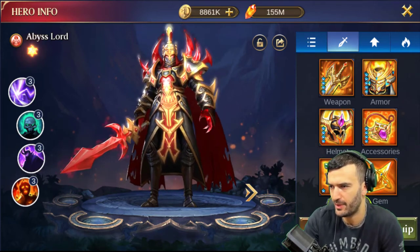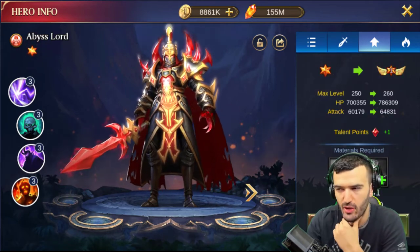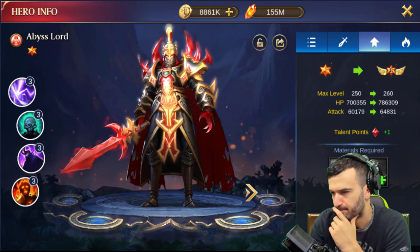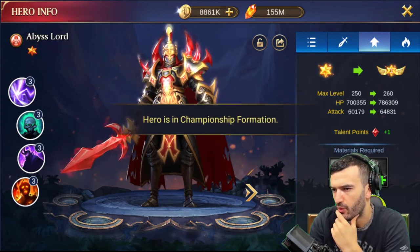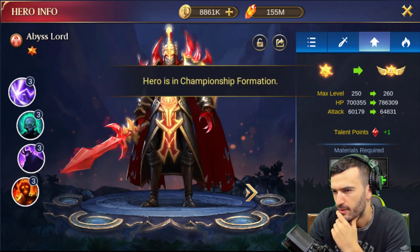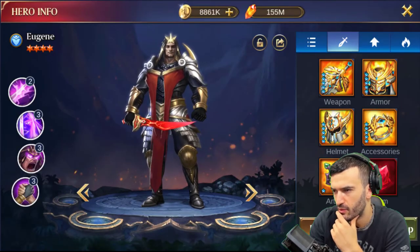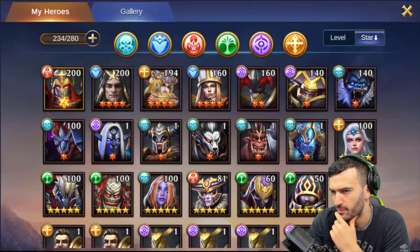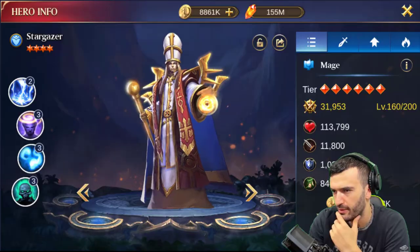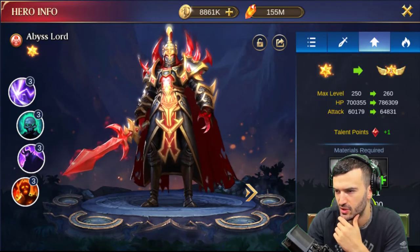Now that I'm getting into end game, my strategy might have to change. What does the 'Regress' button do for a hero in champion form? I've never used it before — let me see if it's possible to regress him. He can't — but why does he have that button? Does anybody know what Regress actually does?